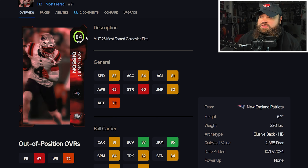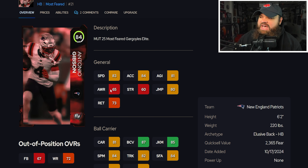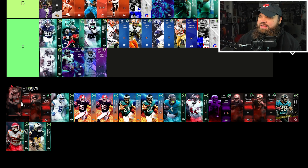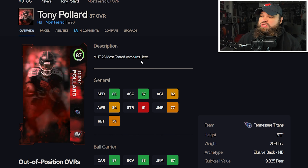Right after that we get Antonio Gibson from Most Feared — 84 overall. He is 6'2", which I like because taller running backs actually run slightly better routes out of the backfield even if their route running isn't crazy. This card has 75 catching and good break tackle, but you have a lot better options even in D tier.